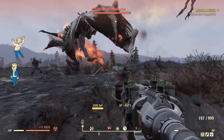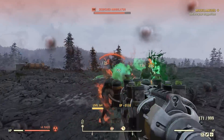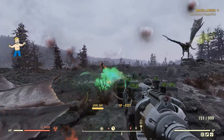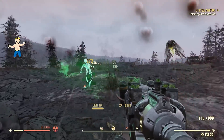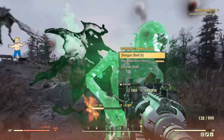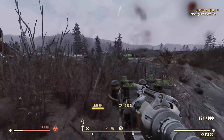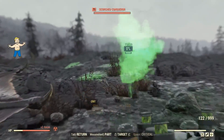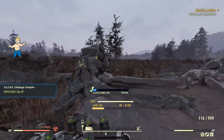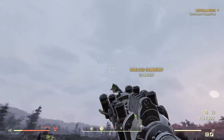We picked up some radiation from the ghoul — that's fine, we can deal with that. And then we got punched by a stick. This is definitely illegal DPS at the moment — if other players can only get this with hacked weaponry, I should be arrested and put in jail for using this thing legitimately.